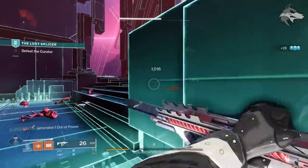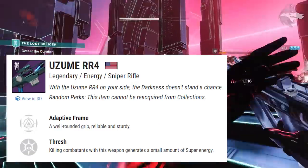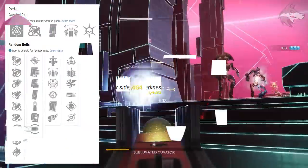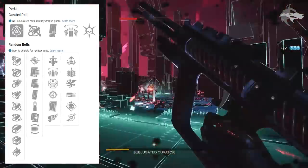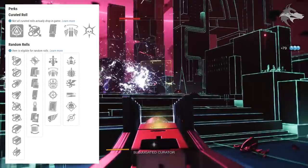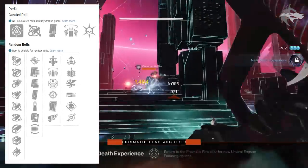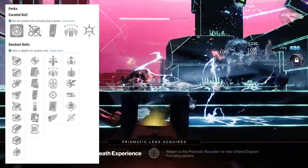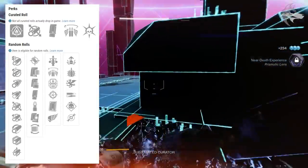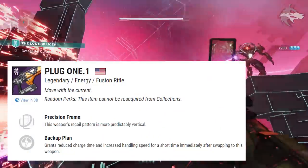Being from Nightfalls, these weapons will also get Adept versions that can slot Adept mods. The next Nightfall weapon is the Azimuth RR4, a solar adaptive frame sniper rifle. The first trait slot sees Triple Tap, Bottomless Grief, Lead from Gold, Snapshot Sights, Clown Cartridge, and Killing Wind, with the second slot rolling Adrenaline Junkie, Explosive Payload, Vorpal Weapon, High Impact Reserves, Demolitionist, and Dragonfly.